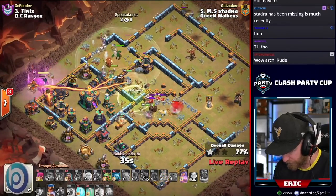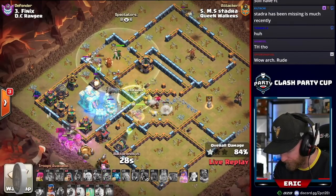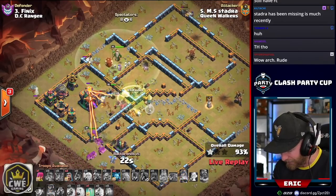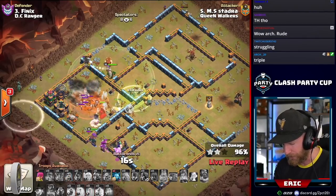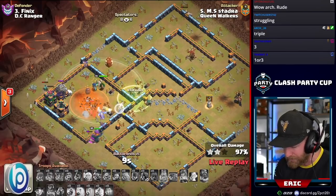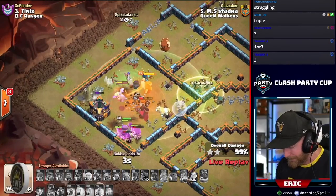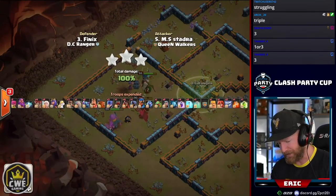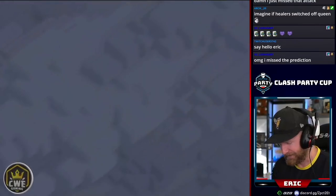The Town Hall starts beating on troops on the outside. He puts in a super wall breaker to get the witches inside the base, but the queen is getting distracted by some air skill — he's going to have to start freezing the Town Hall. He pops the RC ability; the queen and the RC could go invisible together but he holds it, and the queen with her ability takes the Town Hall down. He loses the world champion in the process, but the queen's ability finishes it with just two seconds to spare. Stadra opens up with the triple for the Queen Walkers.